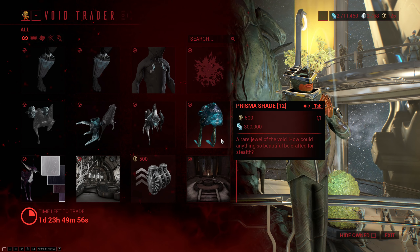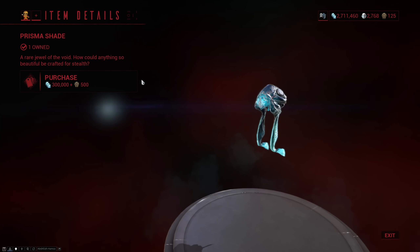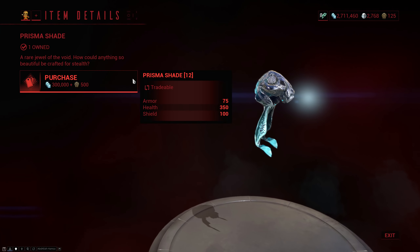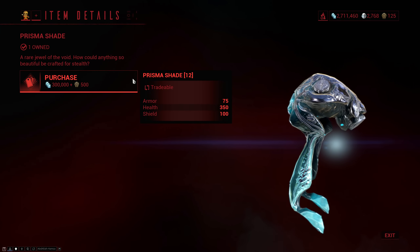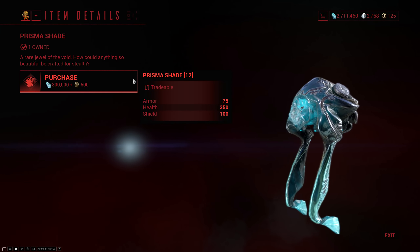Then he brought the Prisma Shade, which also comes with the Prisma Burst Laser. Really the only reason you would want to pick this up is if you really like the original Shade and you want a slightly better version of it — or you want the mastery. With all the animal companions, MOAs, and sentinels we have now, the old Prisma Shade doesn't quite hold up.